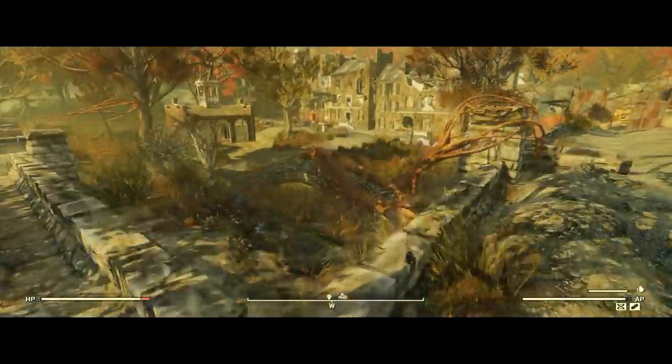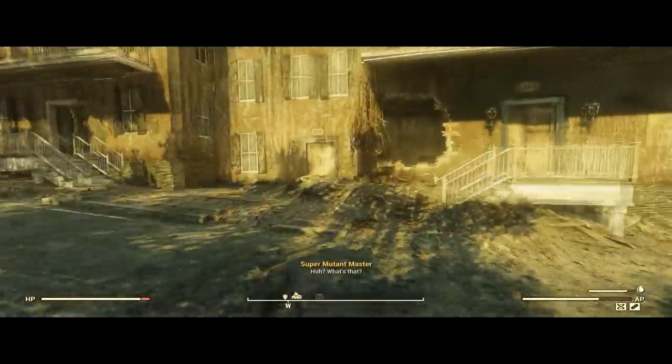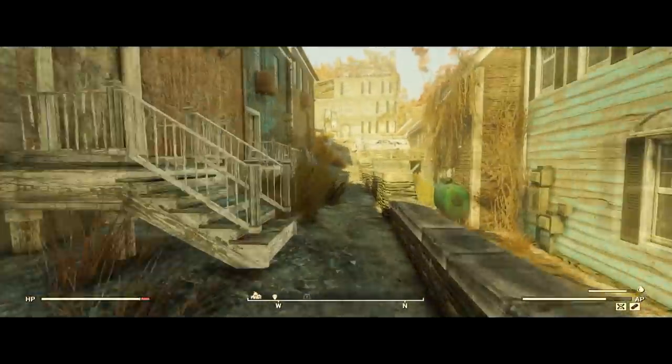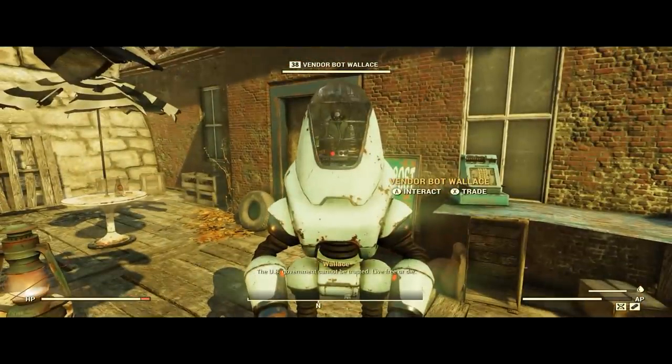This is where you'll spawn in, and you'll need to head over to this hole in the wall. I have the marsupial mutation, which is why I can jump like this — it's game-changing. I highly recommend it if you like jumping on stuff. If you follow this path I'm showing you, you won't encounter anybody you have to fight — you'll just hear them. You want to make your way over to Vendor Bot Wallace, the Free States vendor bot.